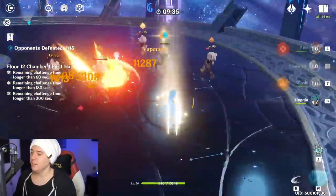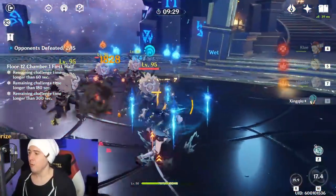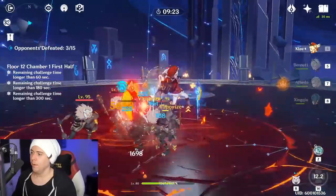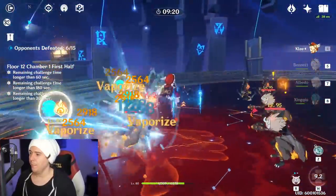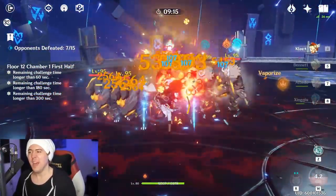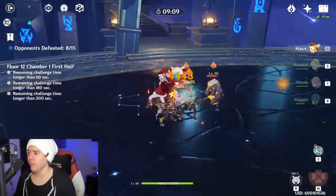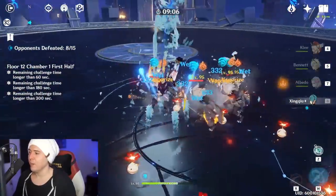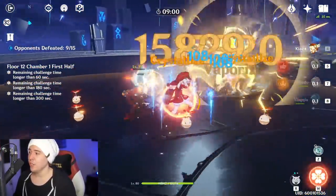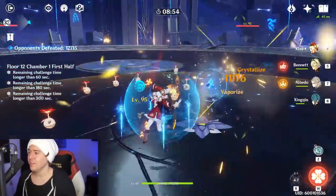We didn't get the reset on the Sacrificial Sword, but it's okay — we have it now. Got the reset this time, so we'll use the reset to gather up those elemental orbs. The Sacrificial Sword generates elemental energy, which is exactly why it is so powerful on this character. And you can see just how easy it is to proc Vaporize over and over with Xingqiu.